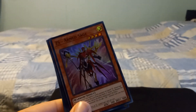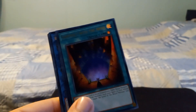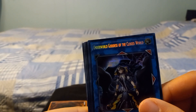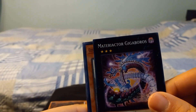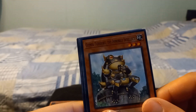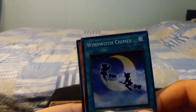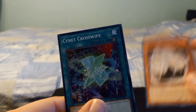ZS Armed Sage Ghost, Ghost Warner and Moonlit Chill, Contract with the Abyss, The True Sun, Underworld Goddess of the Closed World, Butch and Condens - I guess that's how you pronounce it - Matarrector, Gigaboros, Gizmic the Immobile Intellect, Wind Witch Teams, Who Can the Ship Shall Roll I guess, and Senate Crosswhip. Okay, that's the first pack.